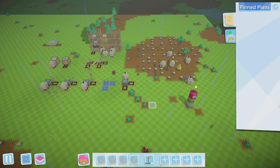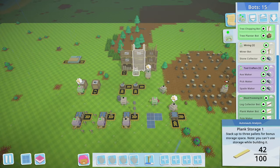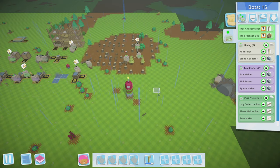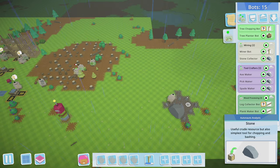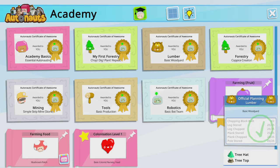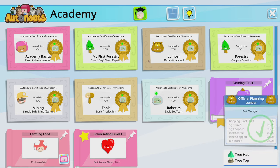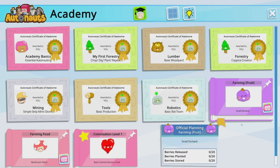Hello everyone, I'm Swizzle and welcome back to Autonauts. Last time we finished getting max storage on our logs, planks, and poles. We have charger bots, bots making tools, box bots collecting tools, bots mining, bots collecting stones and sticks. We finished all our plans and are ready to move on — either farming fruit or farming mushrooms.